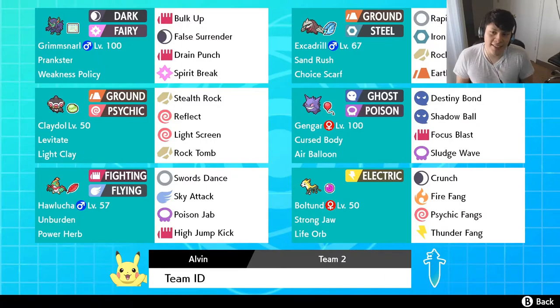Pokemon number 5 is the glue to this team, just like Bronzong was on the previous team. We have Claydol — Levitate, Light Clay. It's almost the exact same set as the Bronzong, except a little different. We're still running Stealth Rock, Reflect, and Light Screen. But this time, in order to outspeed some Pokemon, we've got Rock Tomb as well. 252 HP and 252 Defense, with the rest going into Special Defense.